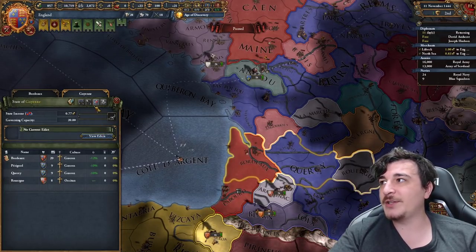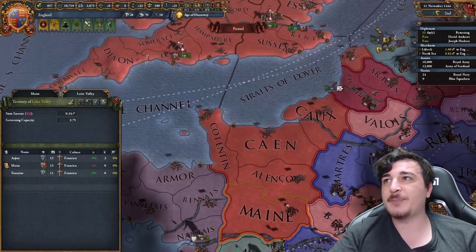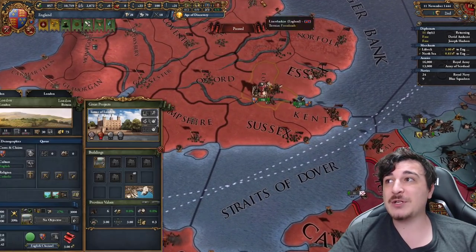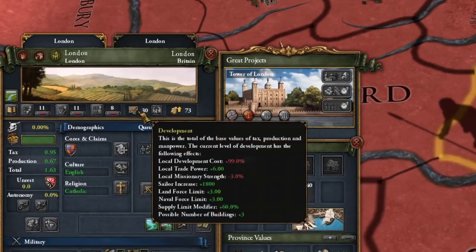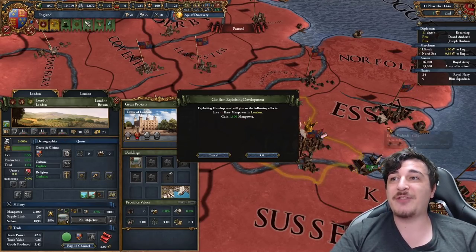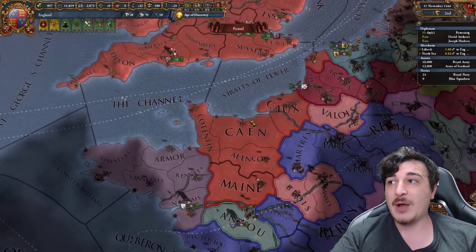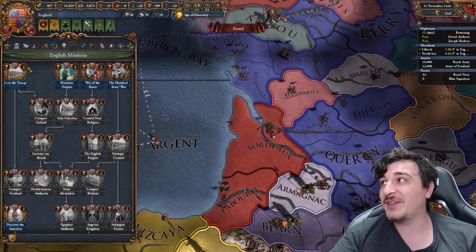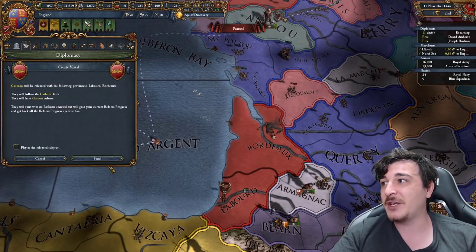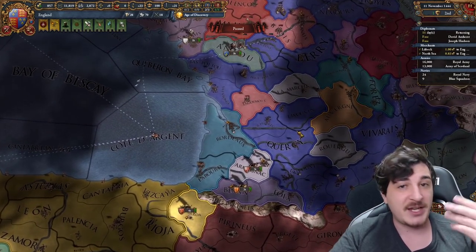Also recommend that you unstate all of these provinces and then concentrate development. Don't do it in Calais — it's the only one you should keep as it is. The reason we did that was so we can get a little bit more dev in London, so we start with 30 development, meaning if we exploit one development in London now it's a thousand manpower. If we don't do this trick with the Frenchlands, it would be a lot less. Another reason we're doing this is because we will be releasing the nation of Gascony, so even if this nation has less development it's not a massive deal. We actually prefer Gascony to have a little bit less development here, because we will have to integrate them eventually.